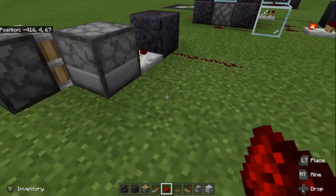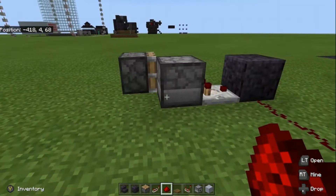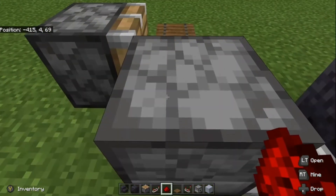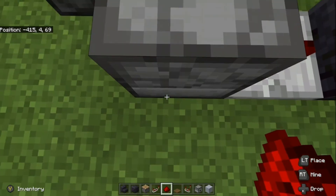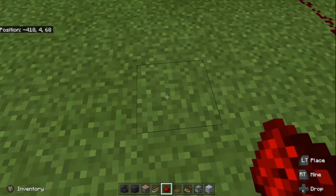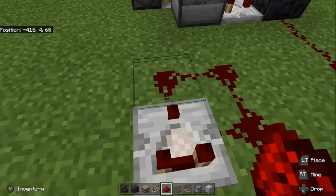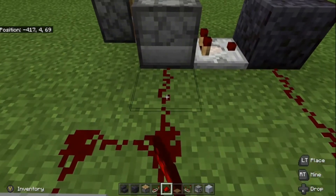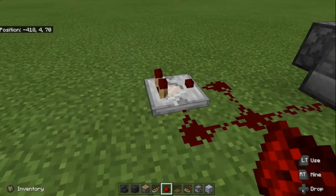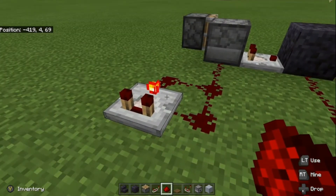Now we're going to build the clock that drives the dispenser. For this, we're going to use a comparator clock, because it is very fast and will be perfect for what we need. Come up to the back of the dispenser, go back three blocks, move to the left by one block, and on this block put a comparator. Then grab redstone dust: put a piece here, here, and there, so we have a square. Then we have a piece that goes into the dispenser — this is the entire clock. There's one more step: click the little knob on the comparator so it's red, which turns the clock on and makes it go super quick.